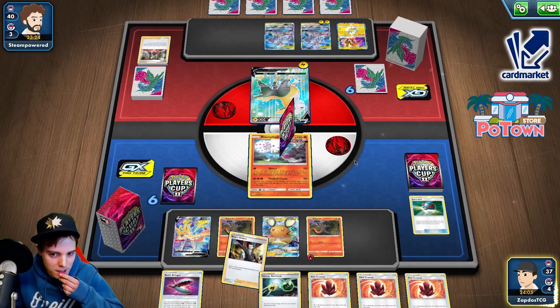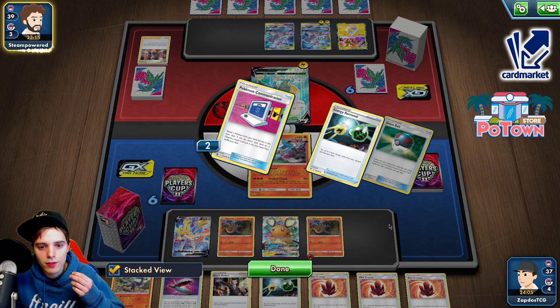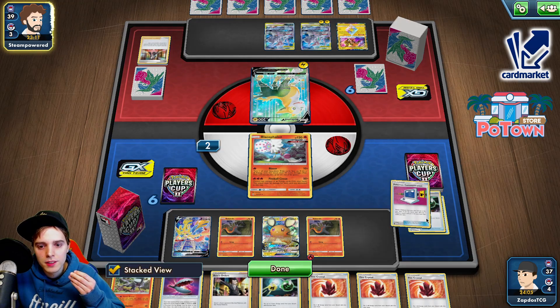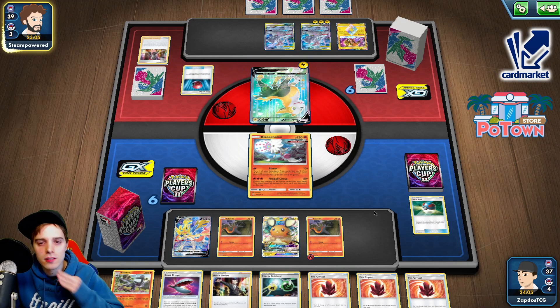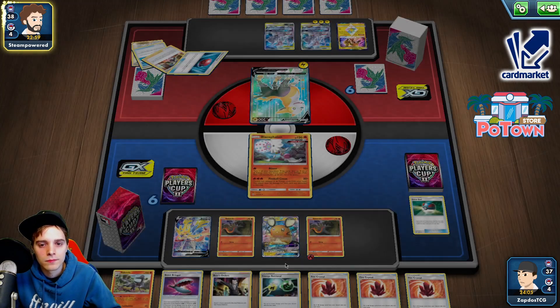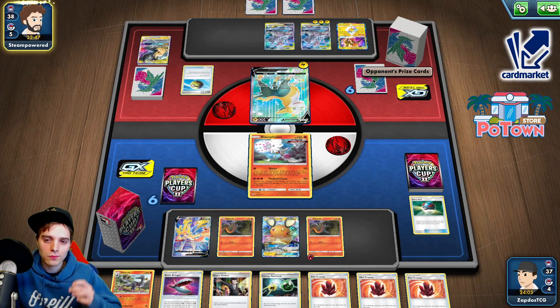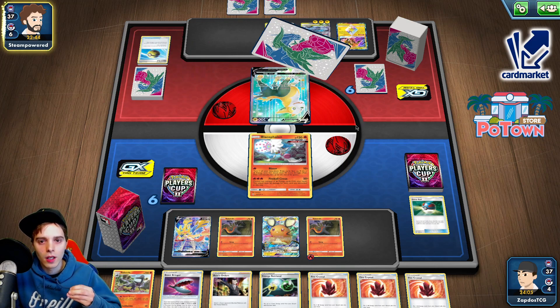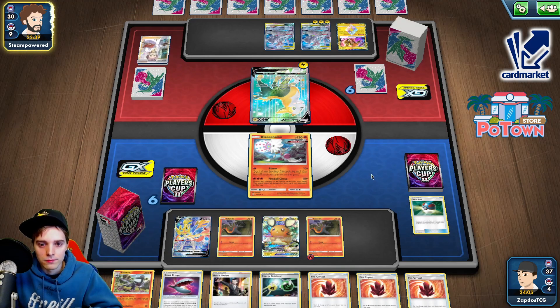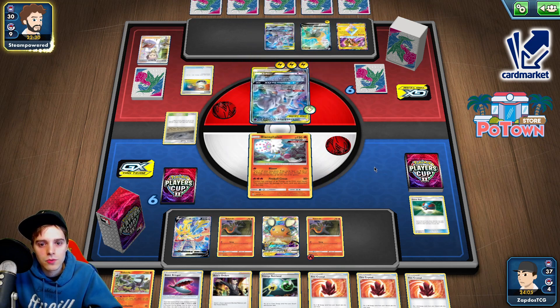Okay, we have Salazzle, Boss's Orders and Beastbringer — not entirely what I was looking for. Air Balloon Retreat, Full Blitz — it's putting herself on the clock though. All these crystals — sometimes you have opening hands like these, too many crystals. The opponent did Marnie us, in our defense. Pikarom is here — a quick Blown way to Pikarom, of course. Mewtwo is gonna be our main objective — we need to knock out a Mewtwo with Beastbringer in order to just get this game back on track. Research. Chaotic Swell — we are not affected by that too much since we only run one Stadium card. Switch — Full Blitz onto himself. Yeah, this is gonna be scary.